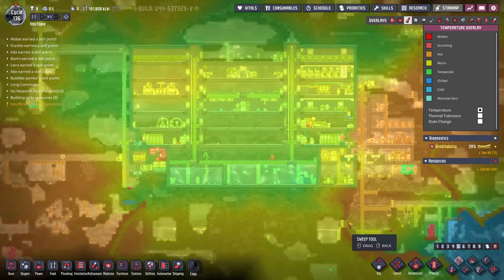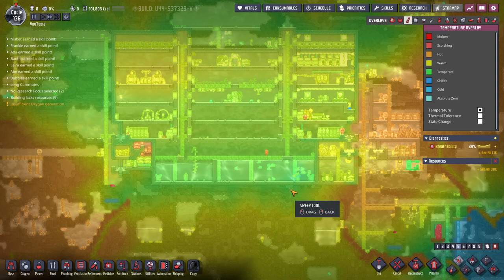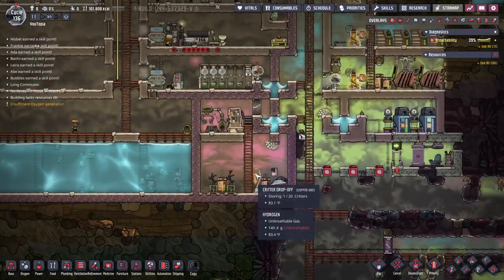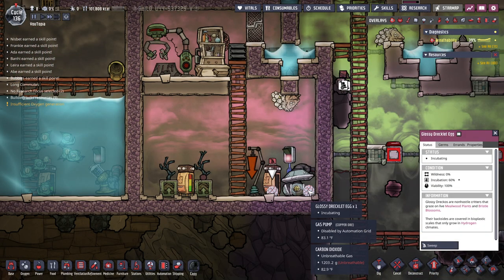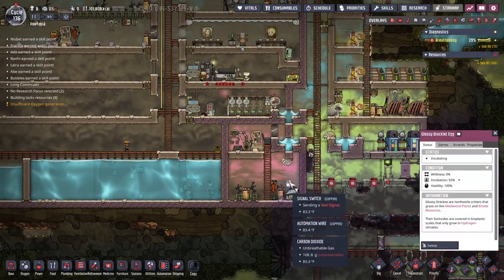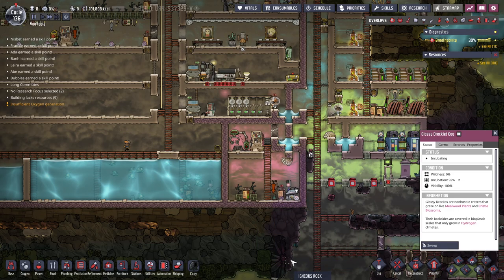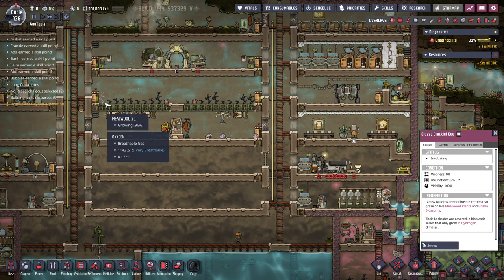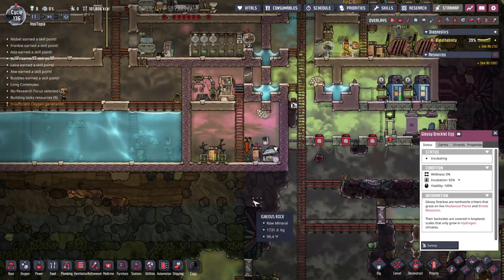For cooling systems we're going to need plastic and steel, so that is something we want to start working towards. Here we have our glossy Draco eggs happening, and we will probably want to build something to help these guys hatch faster. I'm also planning on taking some of these meal wood and putting them in here.